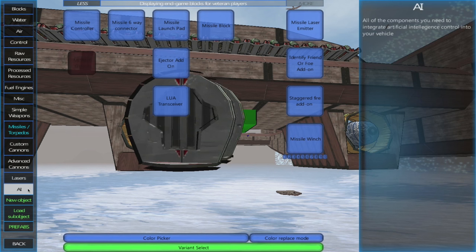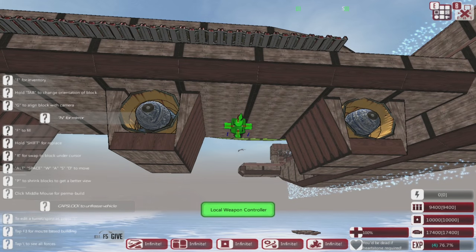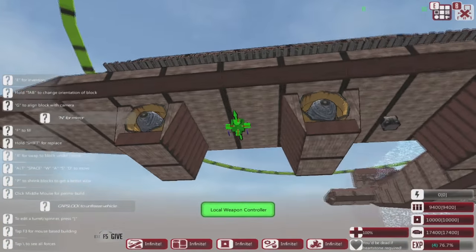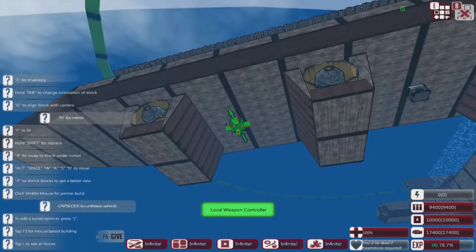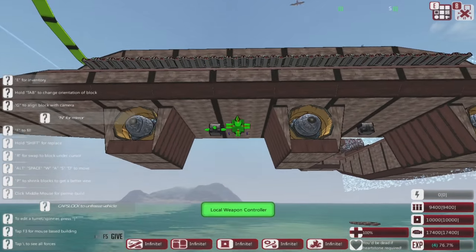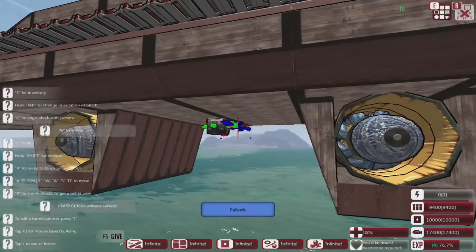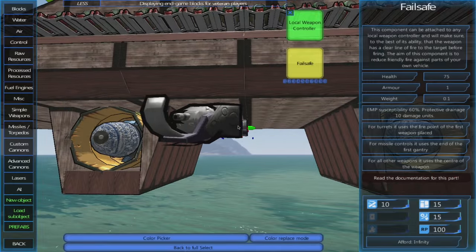Let's mosey on down here and actually try to find a way to make these flare missiles. First we actually need a weapons AI — a local weapon controller, yes, we need one of those. Let's flip it upside down — okay, I guess we can put it here. We're going to have to just leave those unconnected, separated — just have one for each thing. That is on that side, and I think that's even. Let's go ahead and start working on some missile stuff. We also need to attach some failsafes — can't go out without the failsafes. Let's put those on right there.